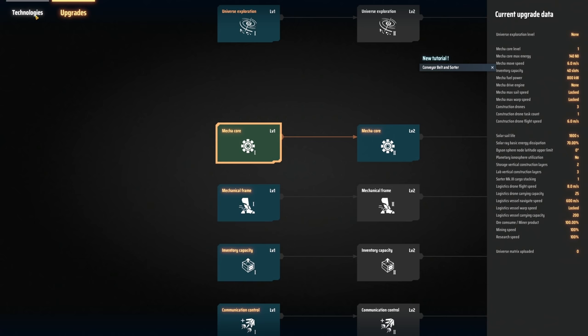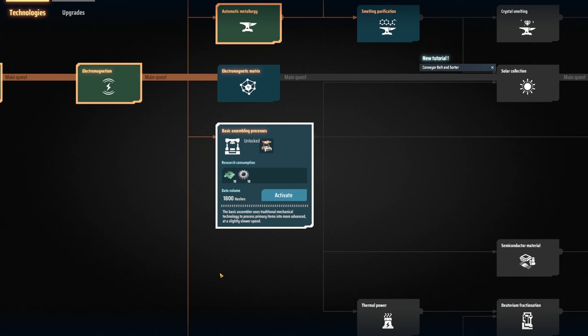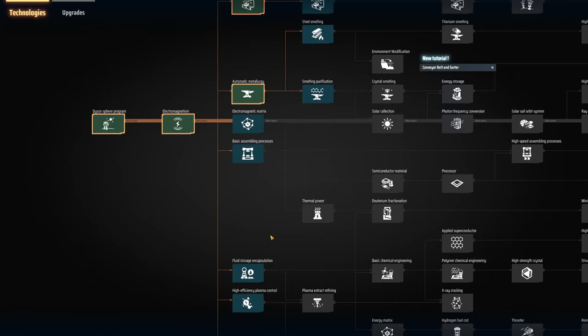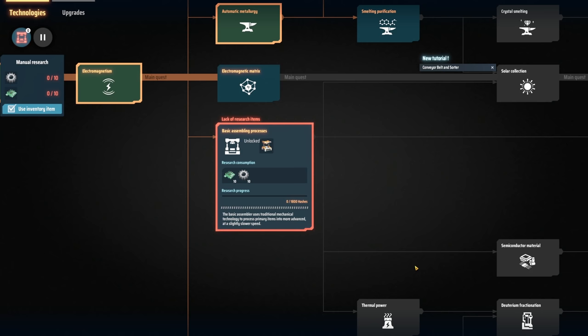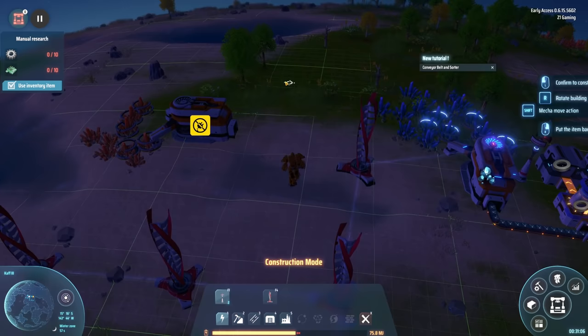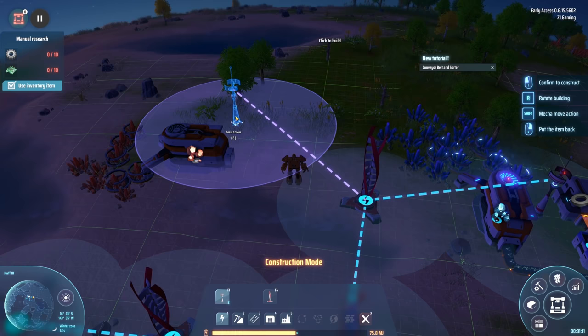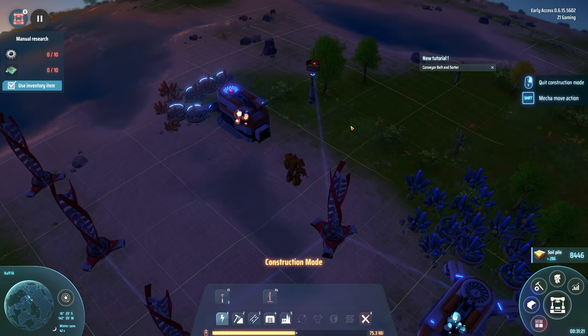Mechanical frame, inventory capacity, communications control. What do we have? Electromagnetic matrix, basic assembling process, fluid storage and calculation, high efficiency plasma control. Let's just go with this one next - activate that. I need 10 gears and 10 electronic deals, that's not hard to do. I do have a Tesla tower - now I'm probably gonna put the smelting stuff over here. Let's get it right there. I love the little drones going out and building stuff!